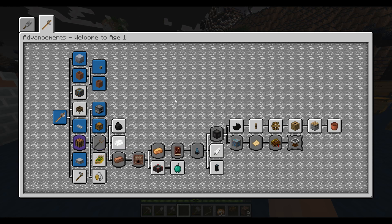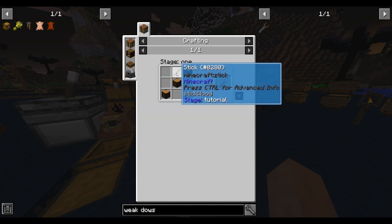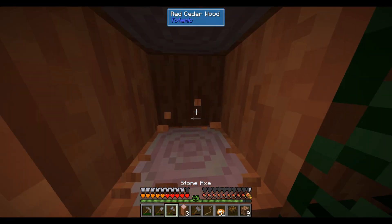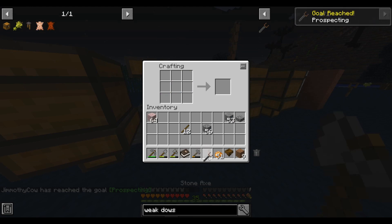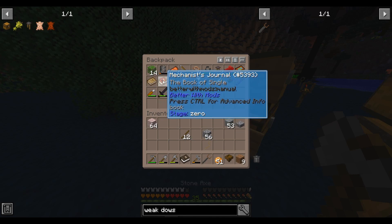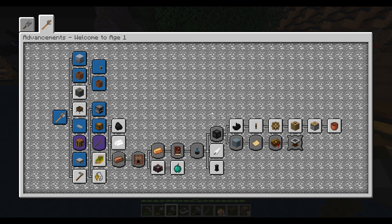Going back to the game as we have it now, our next step is to get into metal prospecting. To locate ores, we have to create a weak dowsing rod, and a plumb line will help us as well. Let's make that weak dowsing rod — that's just three wood and a couple sticks. But as I just discovered, we are out of wood. Let's chop just a little bit to get started. And let's make a plumb line.